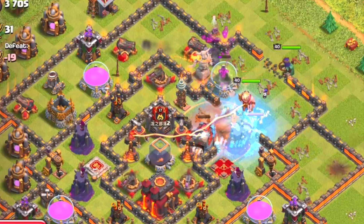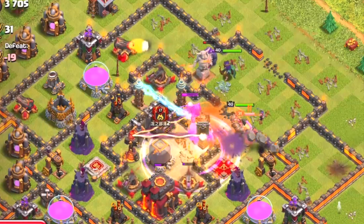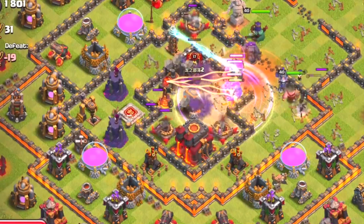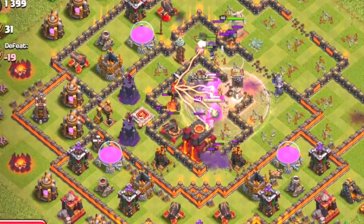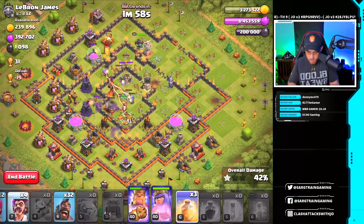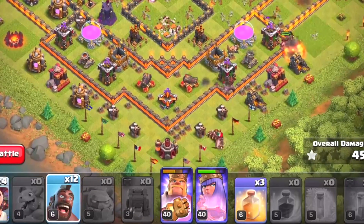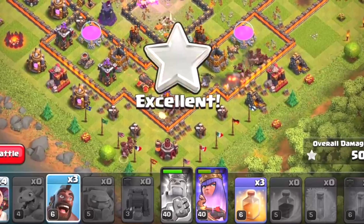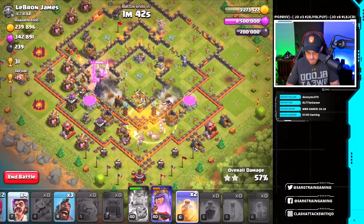Let's drop the rage spell on the core and the heal spell for our bowlers. The king is battling it out with the enemy queen, and our queen moves through. The bowlers are in the core taking a lot of pressure from X-Bows and an inferno tower. The king is now in the core. The queen has wandered away, and everything is moving towards the western side. Let's start working our hogs in, paying attention to our king and queen's ability — we might need the king's ability now.